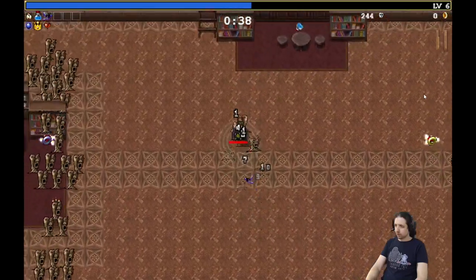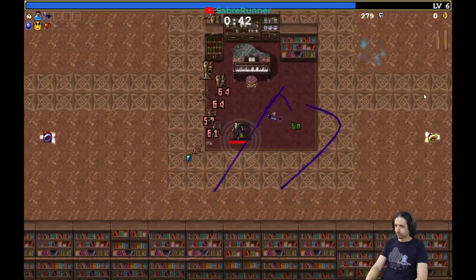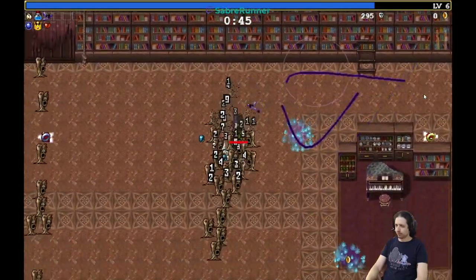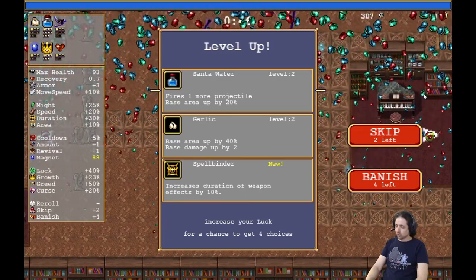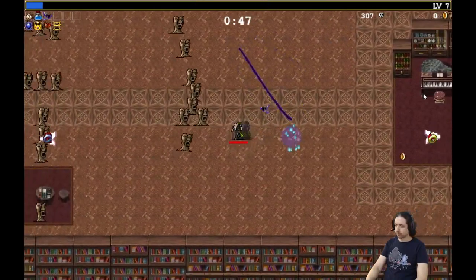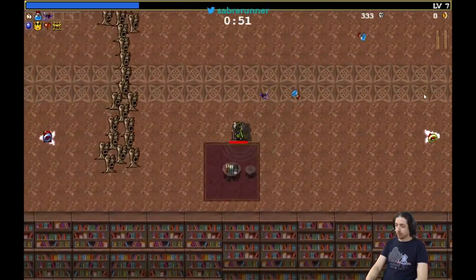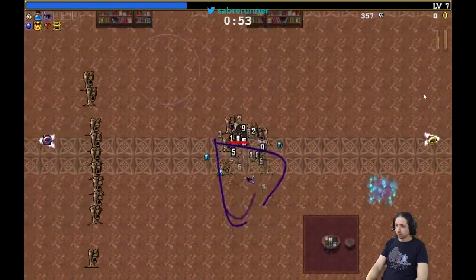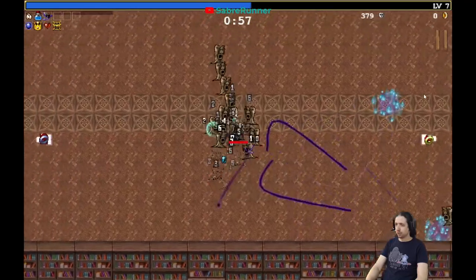The Vandalier is the second or third best weapon in the game — I think it's the second one. In this case, we want the Spellbinder, so let's pick that one up. The first thing you want to do is fill up the spaces with the weapons that you want and the items that you want, so you can pick up the bonus items.